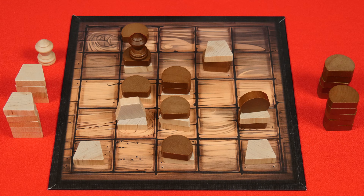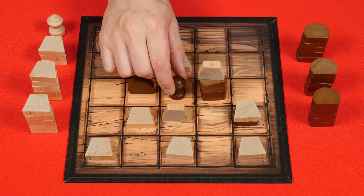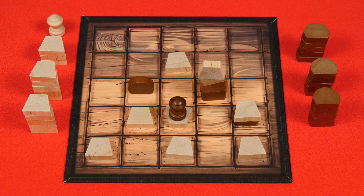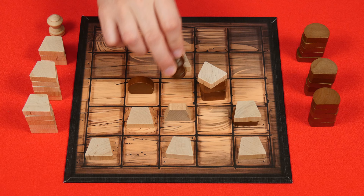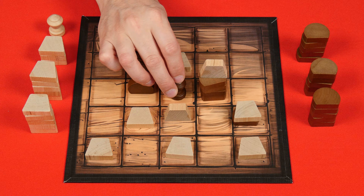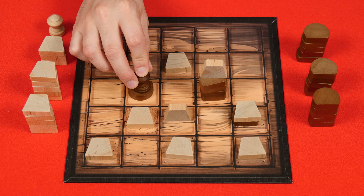Capstones have another special property: they're the one piece that can flatten standing stones. With a capstone previously placed here, on the brown player's turn they could move it towards a standing stone, knock it over, and place their piece on top. The height of a stack doesn't matter — if I chose to move in this direction, I would first knock over this piece and then jump all the way to the top. When moving like this, you don't have to knock over stones — you can move onto one that's already flattened, or even flatten one of your own.